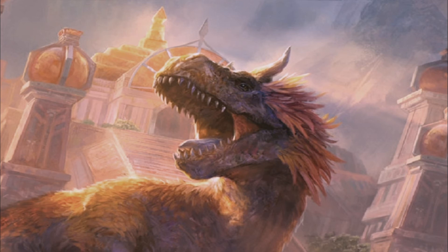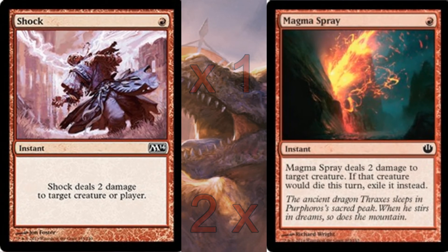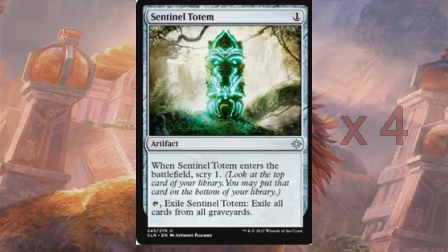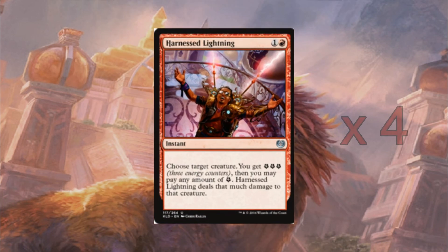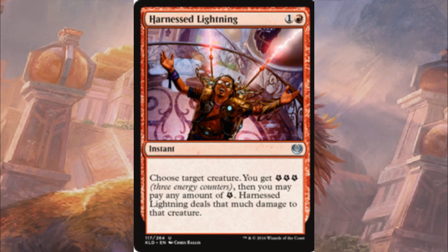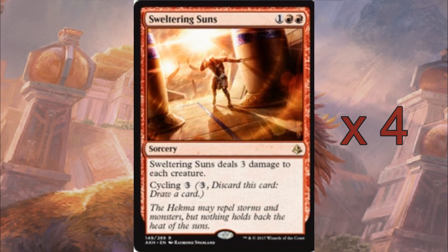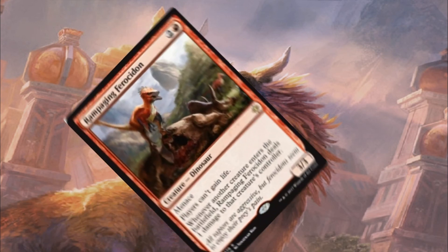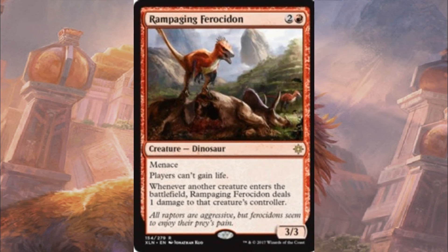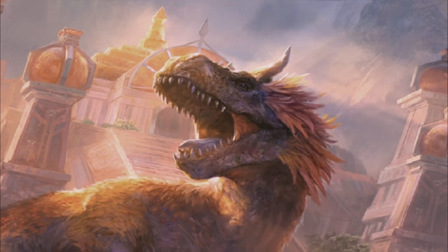Moving on into the sideboard: we are running 2 more copies of Magma Spray to bring it up to 4, and another Shock. We have a 4-of Sentinel Totem to stop the graveyard shenanigans which are quite rife at the moment. We then have a 4-of Harnessed Lightning — the benefit being that we can remove some bigger creatures, and it will provide a little bit more energy for the Lafnu Hellions if we need to keep them on the board. Our final sideboard card is Sweltering Suns, obviously to bring in against aggressive strategies. I was debating running Rampaging Ferocidon in the sideboard but decided against it because of how heavy I am on the creature strategy.